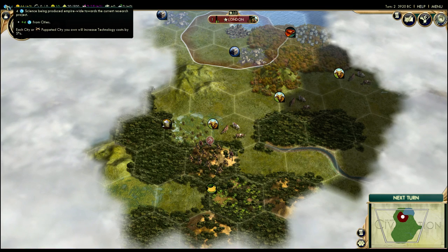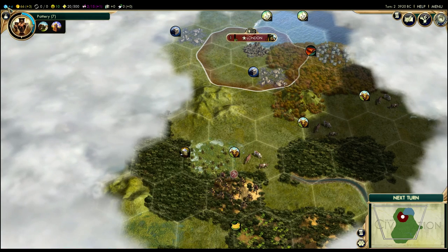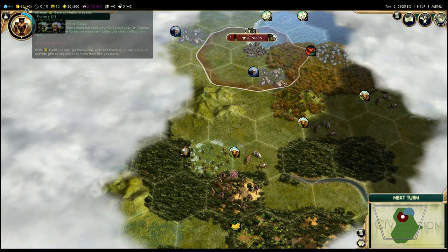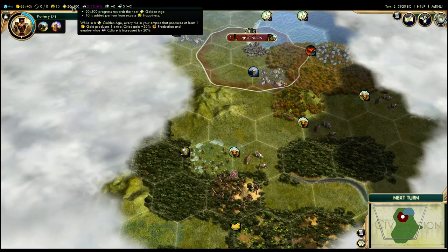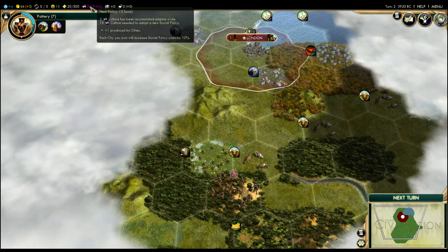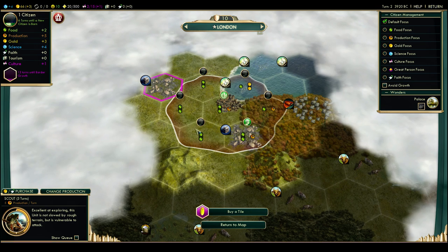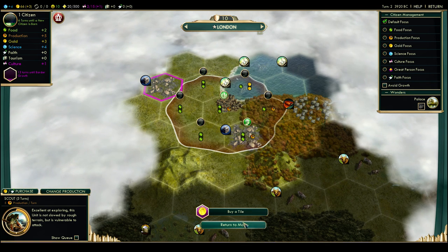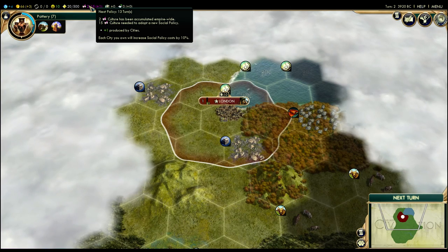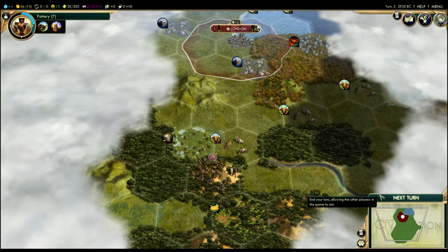You'll note over here we are making four science per turn. If you get that going higher — for example, by building a library like we talked about in the last video — we can start to research technologies faster. We'll talk about some of these other things later on, like trade, happiness, and our golden age progress. We use culture for two things: one, it expands the borders of our cities; and two, it will unlock social policies. We're going to talk about that in about 13 turns when we get our first social policy.